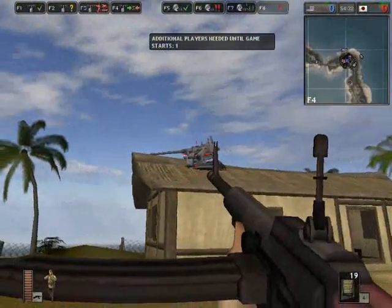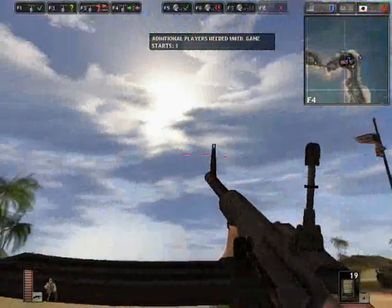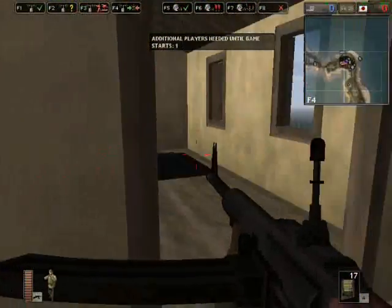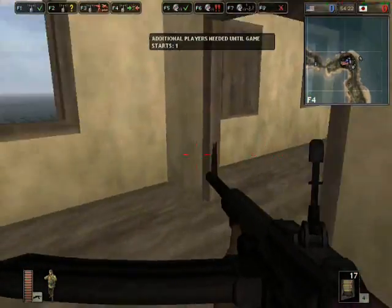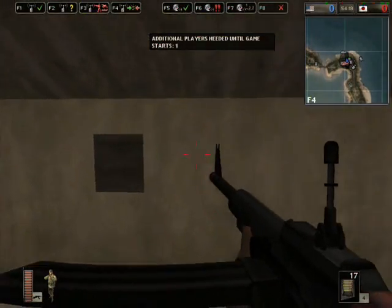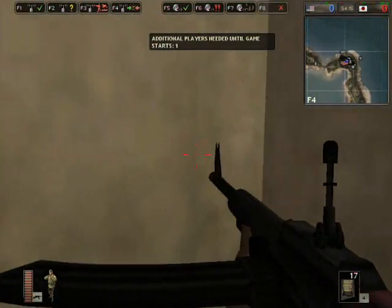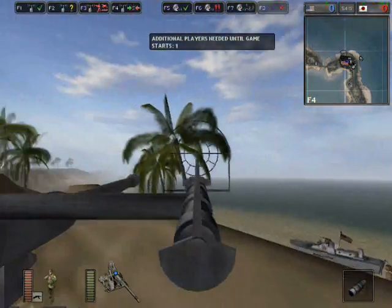There will be AA guns on top of buildings, so if you see a plane flying around, you could shoot it with this, or you just go into them and press your enter button. Got to get in the right spot though.